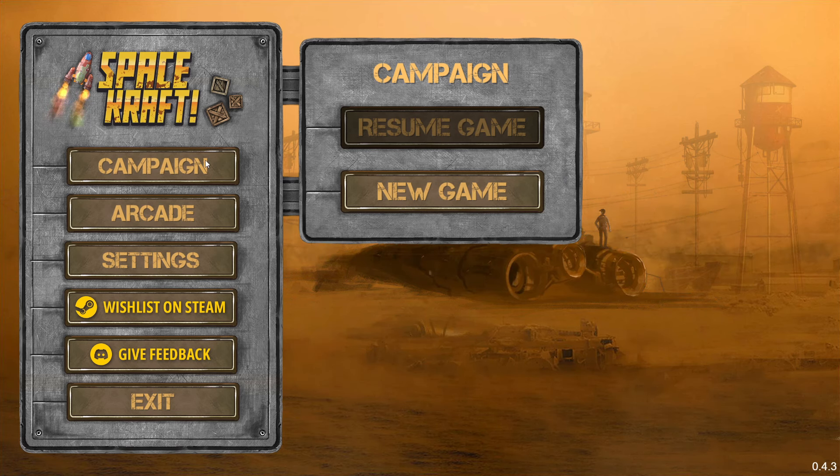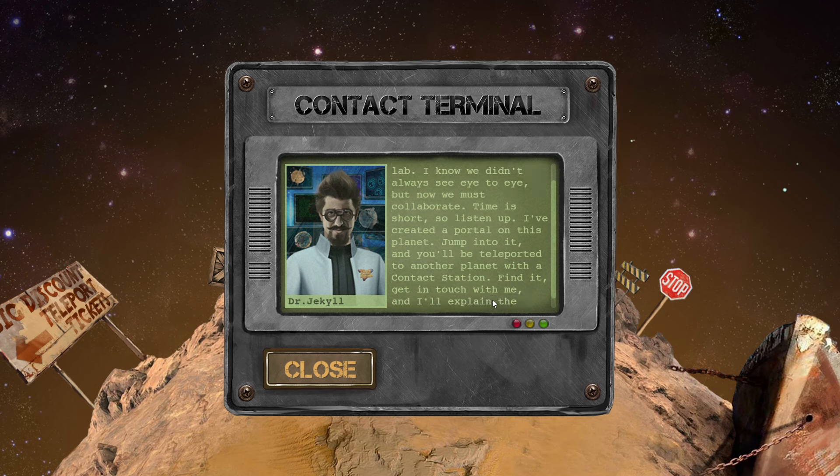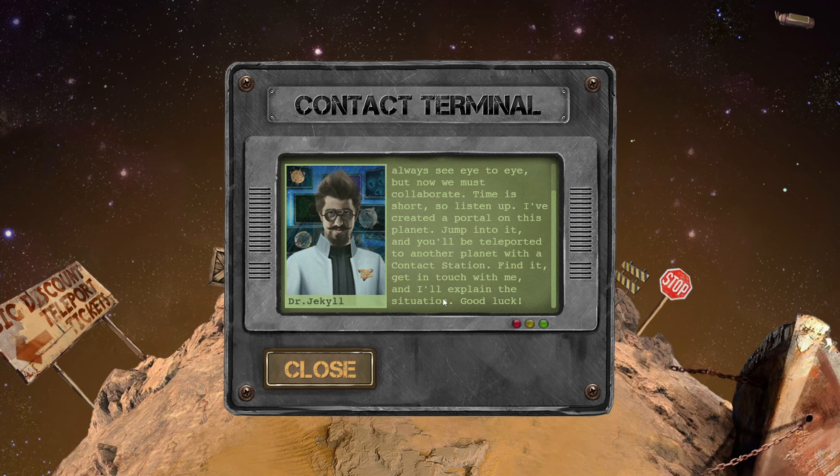So what we're going to do is jump into the campaign and see exactly what this game is about. So, hey Tom, it's me from our time at the research lab. I know we didn't always see eye to eye, but now we must collaborate. Time's short, so listen — I've created a portal on this planet. Jump into it. You've teleported to another planet with a contact station. Find it, get in touch with me, and I'll explain the situation. Good luck.